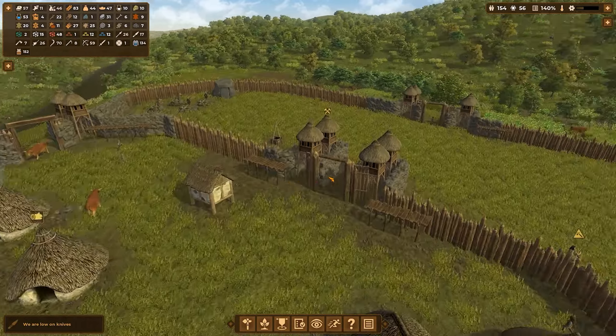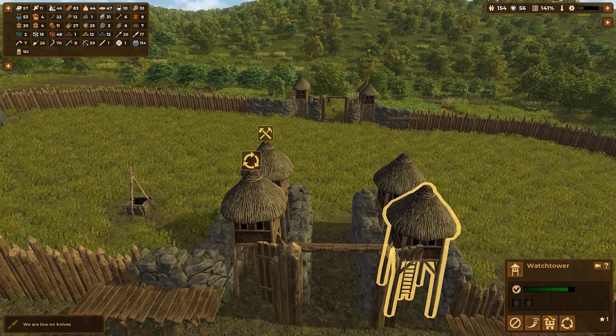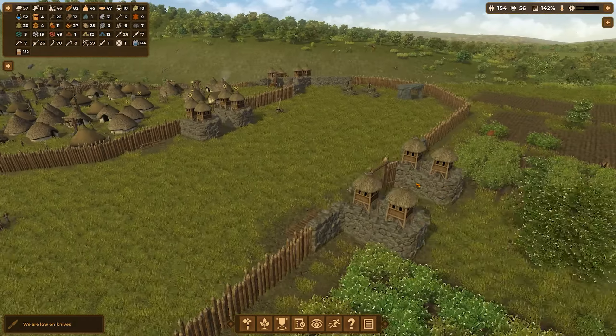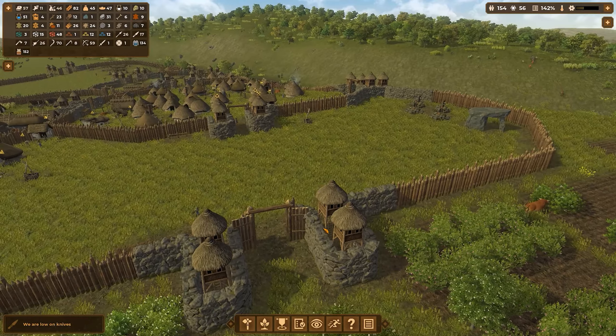We are low on knives again. Bloody hell. So we have to do the same on this side. I'm going to go ahead and recycle you. So we'll have these outer defenses, these ones here, capable of withstanding an assault for multiple seconds.